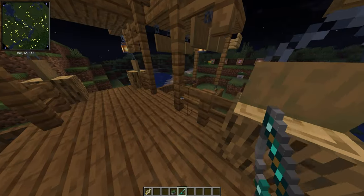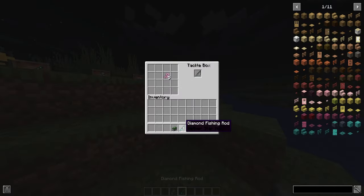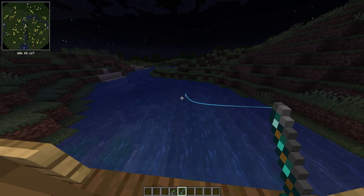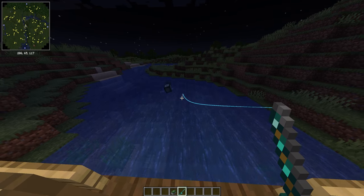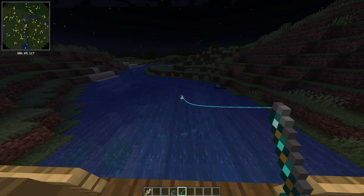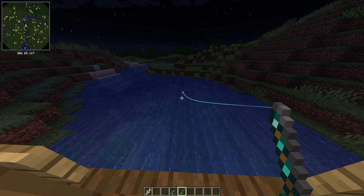We caught a minnow! If we go back to our tackle box and put the minnow in instead, we should hopefully get a slightly different fish. Also, you can actually catch different fish based on different biomes you're in. Certain fish are only going to be captured in certain biomes. There are rarer fish than others, and you can also farm treasure as well. We got a name tag — a bit unlucky, but you guys can see how that works.